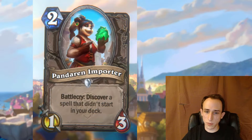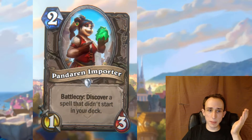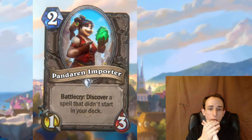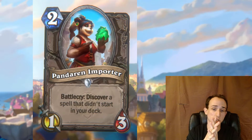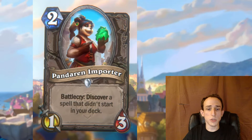Now card reviews. Pandaren Importer, two mana one-three, battlecry: discover a spell that didn't start in your deck. I really like this. If you're not picking that spell for your deck it probably means it's not as strong as the spells already in your deck — this discover produces lower-quality cards on average. But cards you don't run aren't necessarily weak all the time; they're just weak most of the time. Tech cards, niche cards — you don't want them in your deck because statistically they perform poorly.